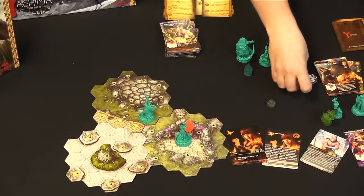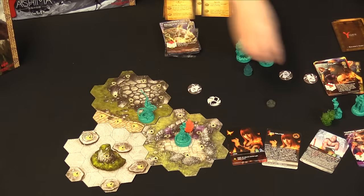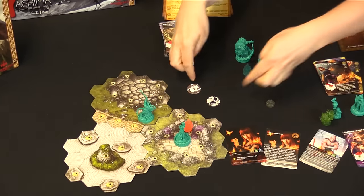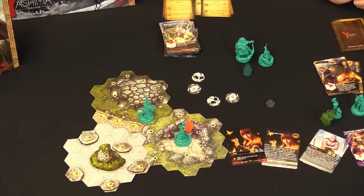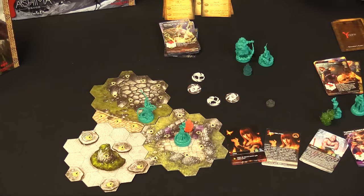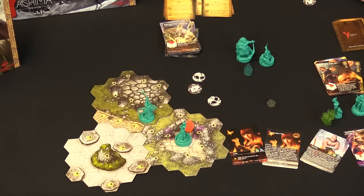There's also a fun mechanic where before you actually do your moving or attacking, you and the other players simultaneously determine whether you're going to move or attack. So there's a moment where you place it down and you kind of know what your opponent is looking to do. If you know they're going to attack and you're not in a good position, you can forego that attack which limits their ability to attack you.